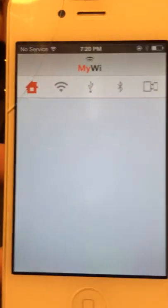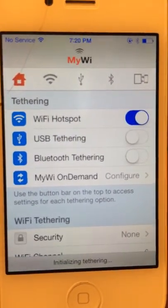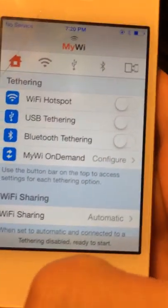We got MyWi right here. If I had my SIM card in I would show you, but just go like that — it turns on the wifi hotspot. Turn it off.